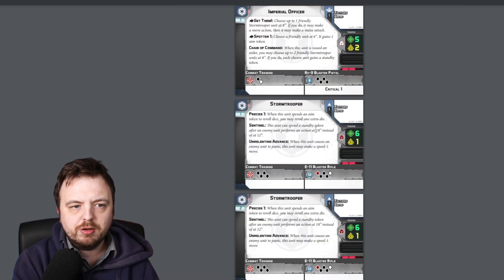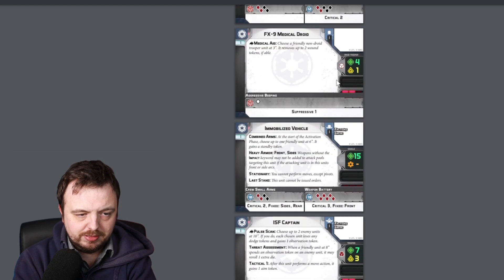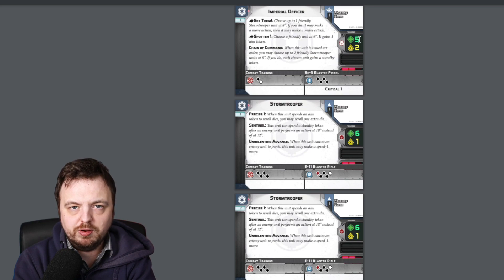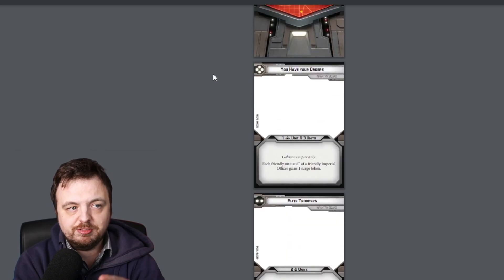I'm not going to go through all of these, but just to show you what some of the squad cards look like — all of the rules are now on the cards; they're not going to shorthand everything, because some of the rules are obviously changing for each unit. For example, the Imperial Officer as far as I know does not have 'Get Them' in normal Legion, and 'Get Them' lets you choose a friendly Stormtrooper unit at eight inches: it may make a move action and then a melee attack. Pretty interesting.